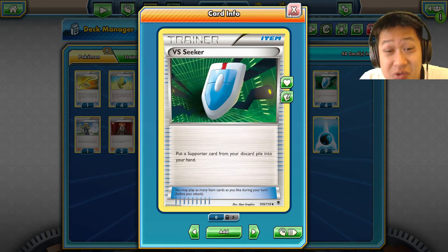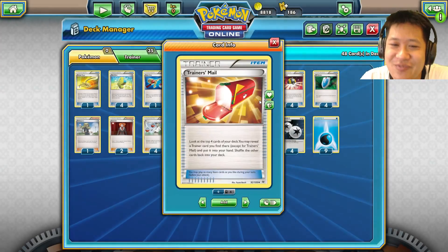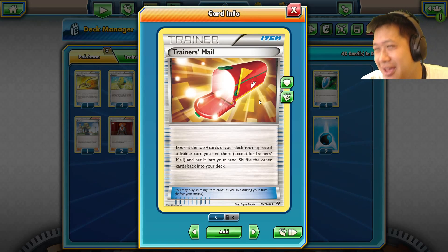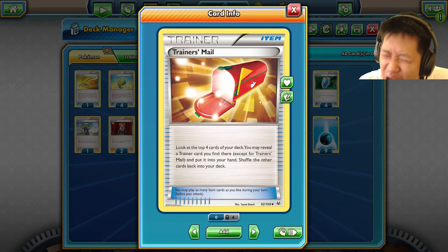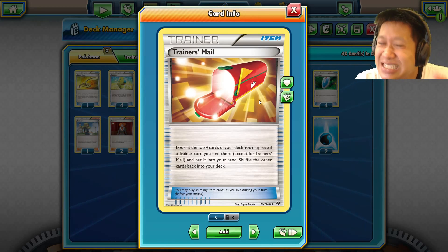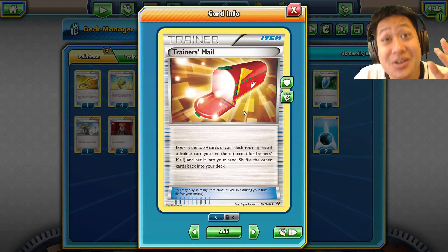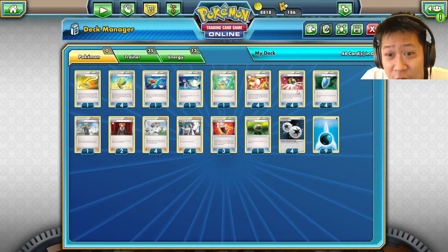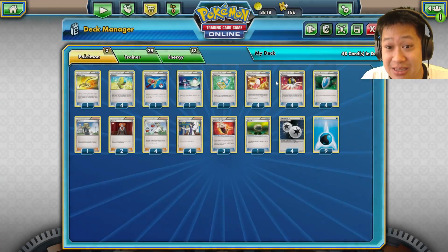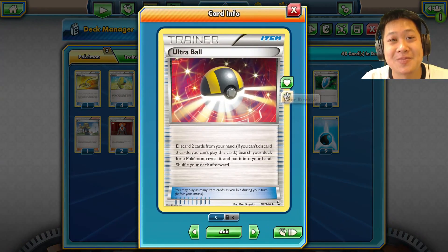VS Seekers can retrieve any supporter. Trainer Mail is also important — I wasn't a believer at first, but it helps home in on items and gives breathing space in your deck to make it flow better. You look at the next four cards, find what you need — like an Ultra Ball to get any Pokémon you want — and it just helps you home in on cards you have to play.